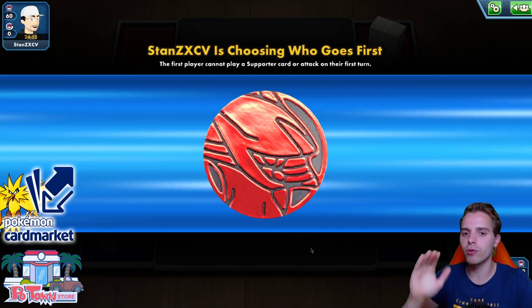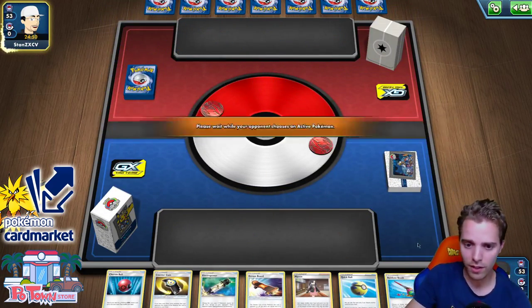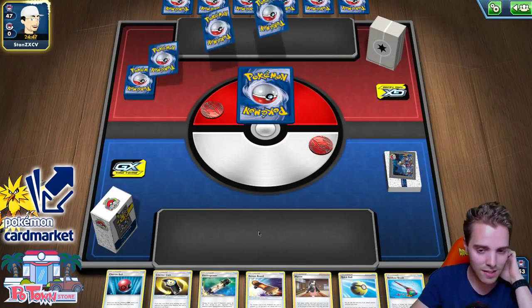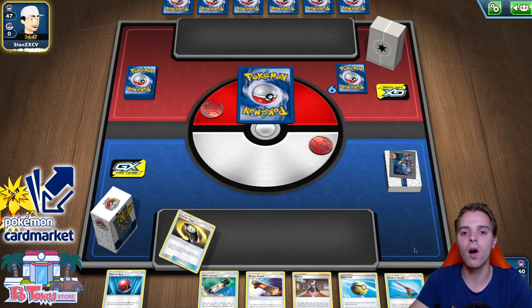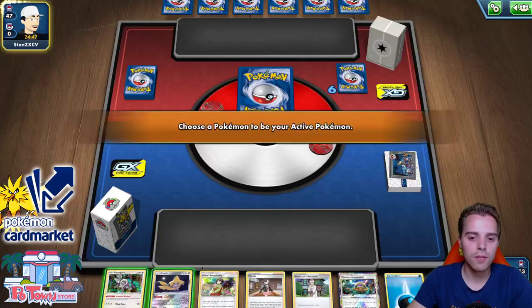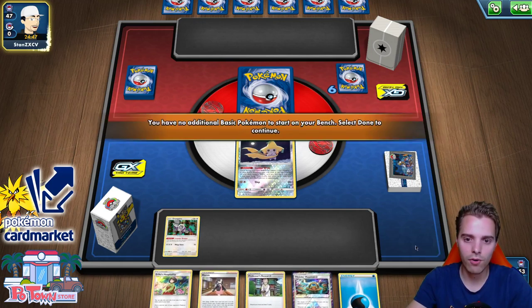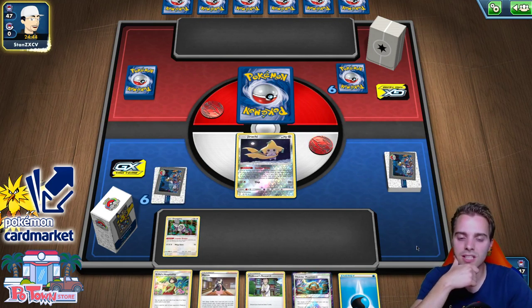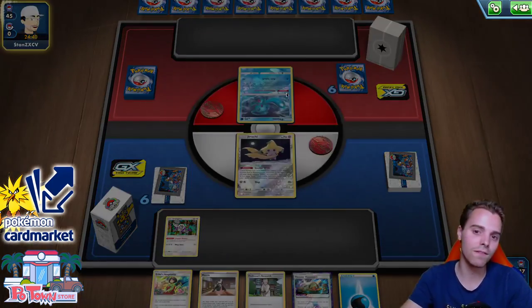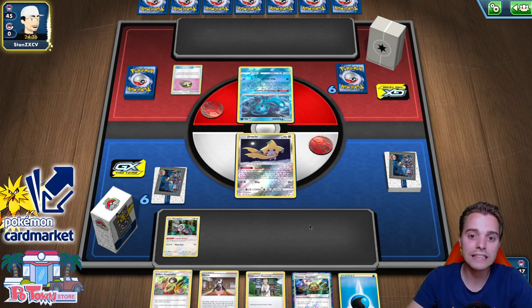The opponent will go first and maybe we can get Altered Creation GX off as soon as possible. We have Rainbow Brush already. We even have Counter Gain by the way for when we're behind in prize cards — if our ADP goes to the discard pile it doesn't matter at all. Opponent gets a mulligan. There's Jirachi, there's a Research. We have Orangaroo and Jirachi. We can slap down Thunder Mountain. He's using Zacian — he can retreat and use Intrepid Sword on us, which would be detrimental.